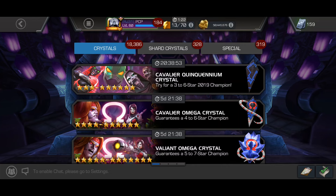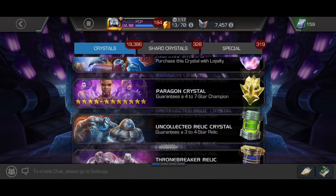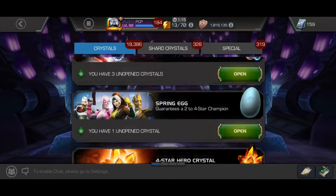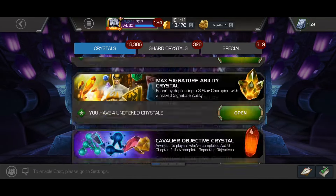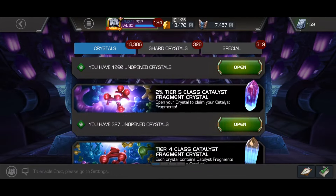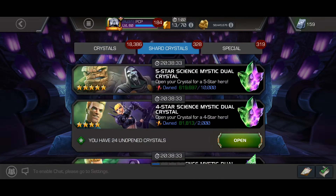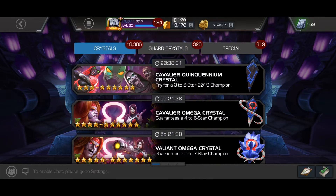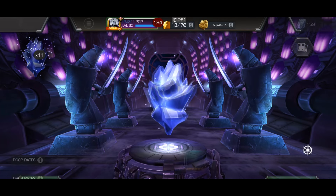Getting Corvus and Mole Man is kind of awesome, so I wouldn't mind an awakening on either one of those. Pulling any of the new champions wouldn't be the worst thing either. I want Omega Red the least because I just know I'm not gonna be able to take him anywhere close to an effective sig, and I'm probably not gonna be able to awaken him anyway. I'm not gonna max out this event — no awakening gem, no signature stones. So let's get to it.